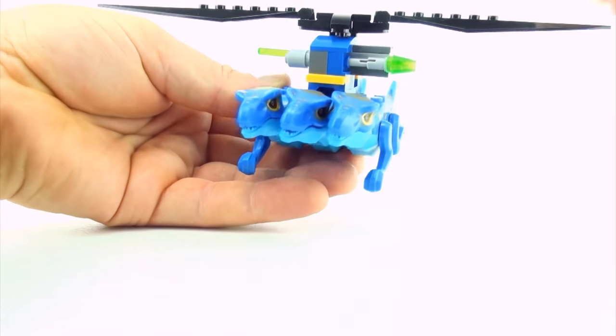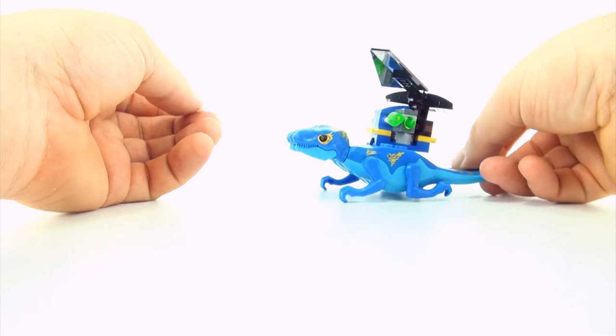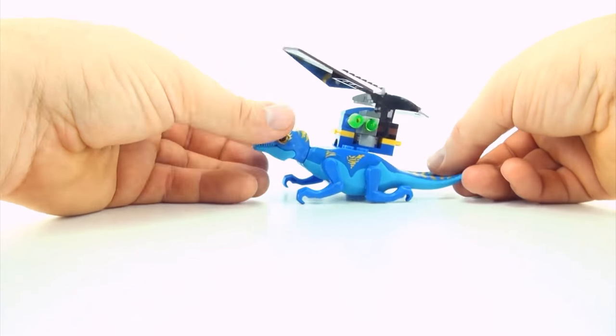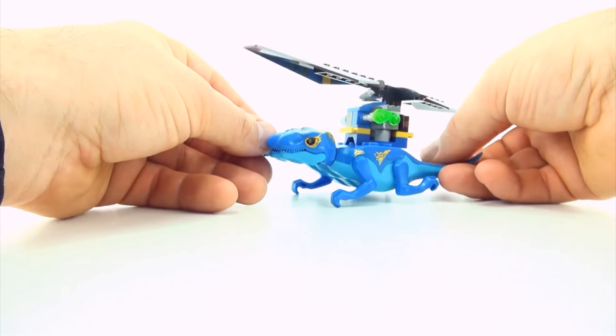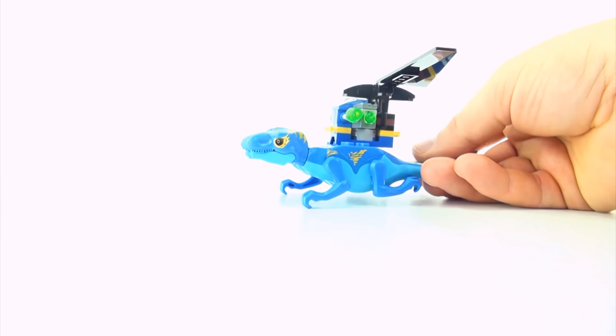So we might add helicopter blades to the mutant so it wouldn't have to be so stealth. It could make an aerial assault on its prey — flying up, firing the missile, coming down to land, crawling over to the creature and then feeding. With three heads it could also feed quite quickly.